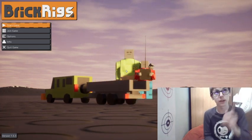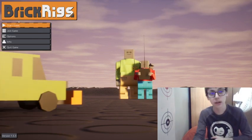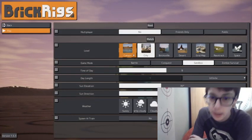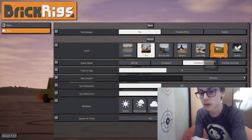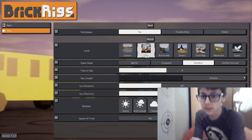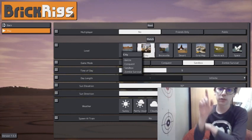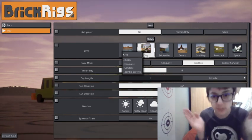In this game, in this video, we're going to be trying to stop the train. If you guys don't know what I mean by the train, let me just show you in the map. In this map you can see racetrack, grid map, desert, Briggsville, and canyon. In the city map there's a train, and this train is nearly impossible to stop, and we're going to be trying our best to stop it today.